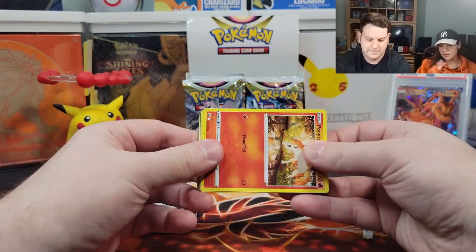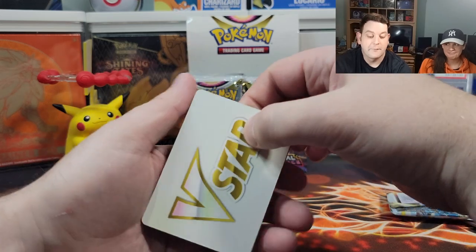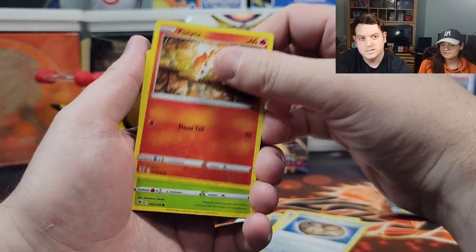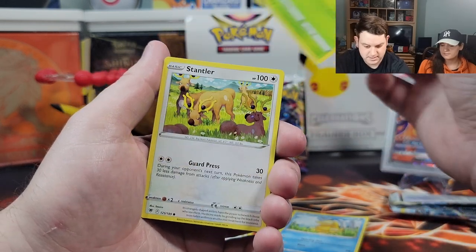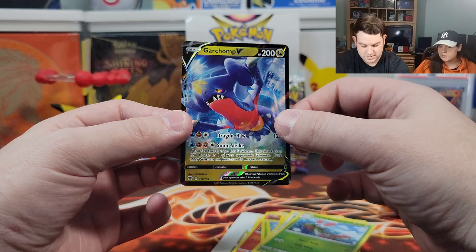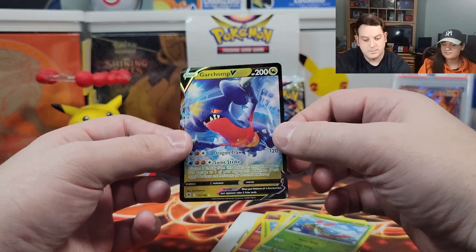If you gave it a dance you would have gotten a Radiant Greninja. Kommo-o, Noctowl, Unidentified Fossil, Ponyta, Kricketot, Psyduck, Pettil, Stantler, reverse holo Yanma — and something at least: Garchomp V! I like Garchomp — nice dragon. I wish it was with its trainer but it's fine. Next time hopefully. Let's wrap this bad boy up.